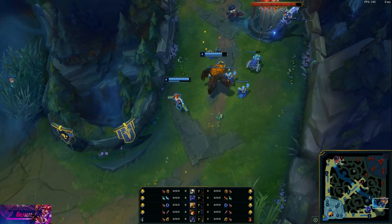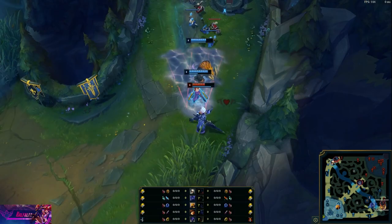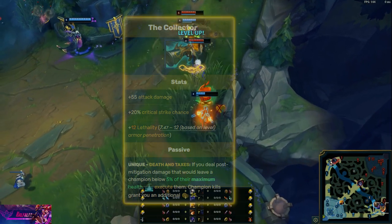Everyone knows that Miss Fortune is broken right now. She got buffed when she didn't need one, but I still see a lot of players building Collector and I think it's a sub-optimal item — there's one that's better.